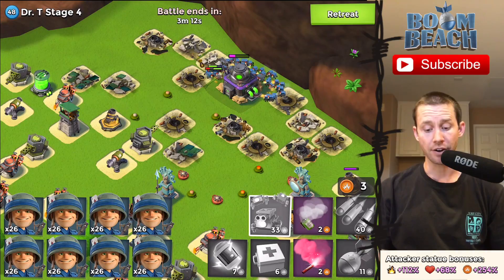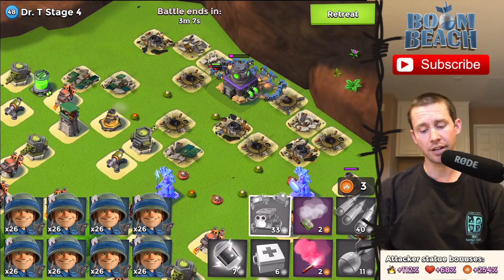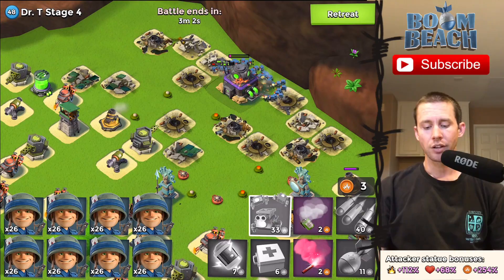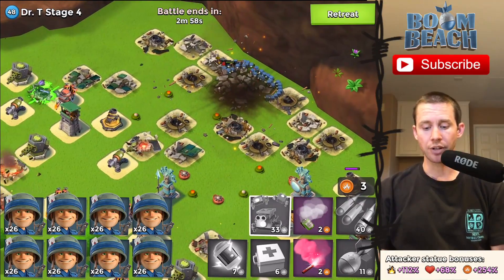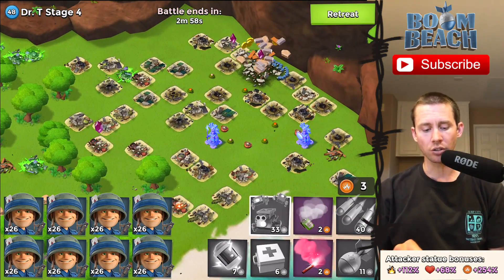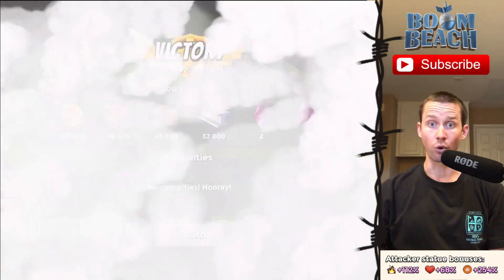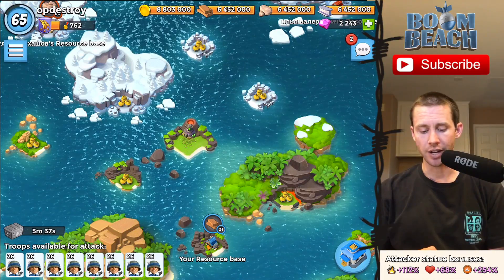That mortar is still firing, and it probably will not anymore — if it does, I'm wrong. And it did. Still, it's not gonna get all my critters, and my critters will take down the Dr. T HQ. That is not exploding yet — but now it is. And that mortar is still firing, what the heck! Okay, stage four is down! Two shards and a crystal on stage four Dr. T with your mega crab — you're very generous I tell you.